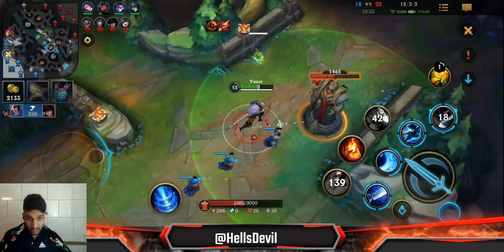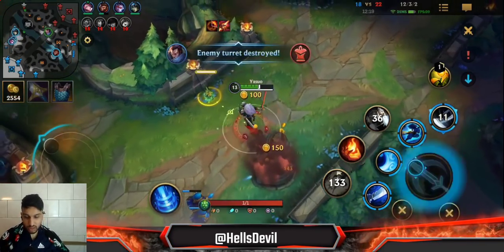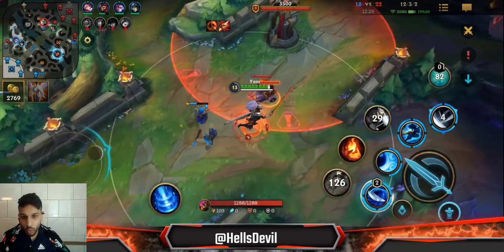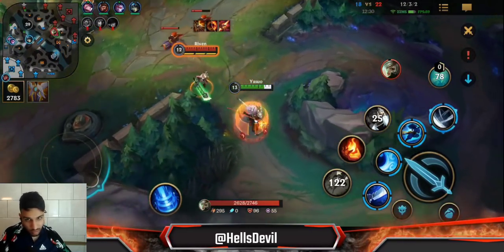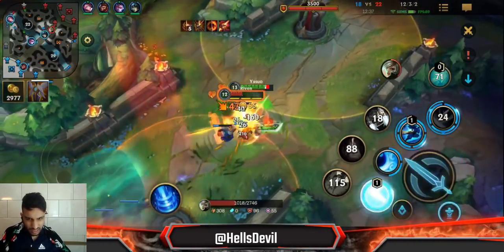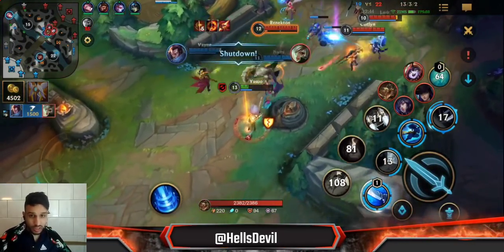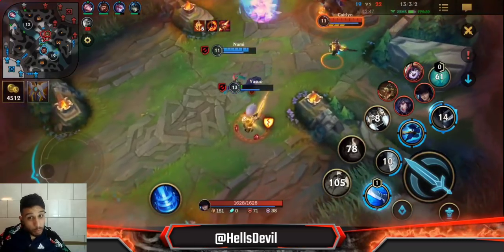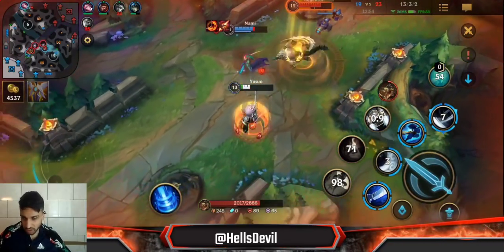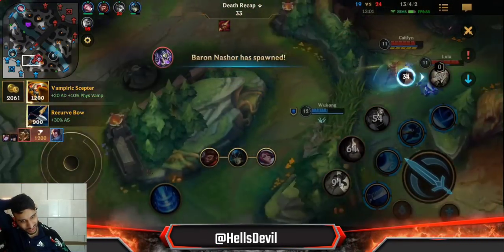I hope you guys see what I mean here — it's good, sure, but it can be better. The thing you have to understand about knockups is their duration cannot be reduced by tenacity or anything. The duration is always going to be the same. So when Wukong hits three enemies at the same time, never use it instantly. In a teamfight it's much better to wait — you'll have a longer knockup which buys your team more time to deal damage.